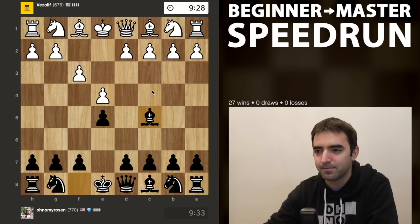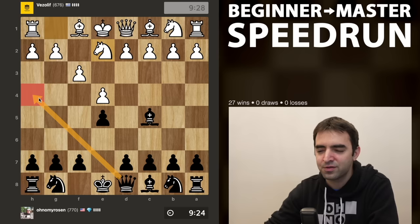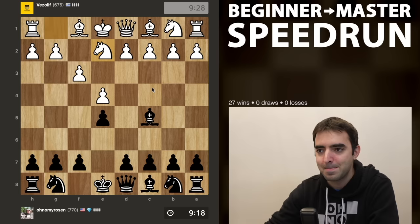With bishop c5, I'm also having some ideas of taking on g1 and then queen h4 to win material. We see knight e2, so I don't have the option to take the knight. A move like queen h4 doesn't really do too much damage right away because white would have g3 or knight g3. So I think I'd much rather develop here.